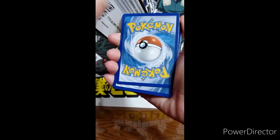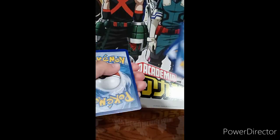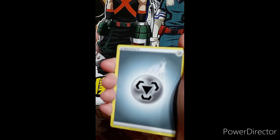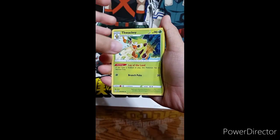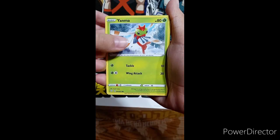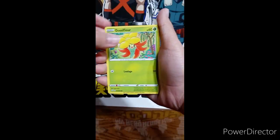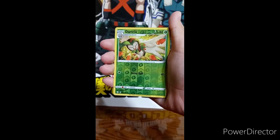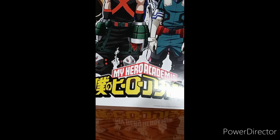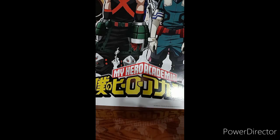I guess they really are all white code cards, guys. One, two, three, four. Water, fighting, steel — we really gotta start saying steel types, or steel energy — is it metal? Yeah, metal, sorry. Floatzel, Yanma, Morpeko, Morpeko, Cacnea, Dark Trix, Rillaboom, and a Volcanion. I'm gonna say it wrong — Volcanion. Okay, next one.